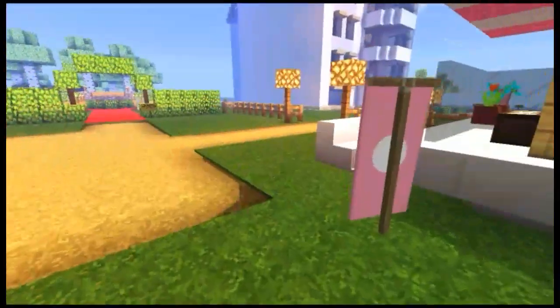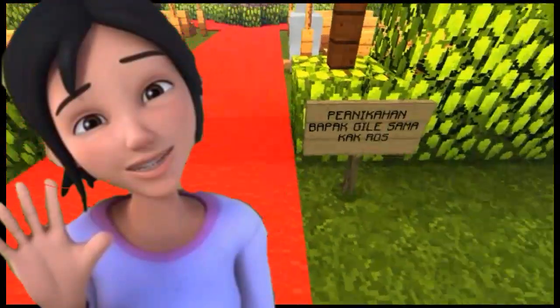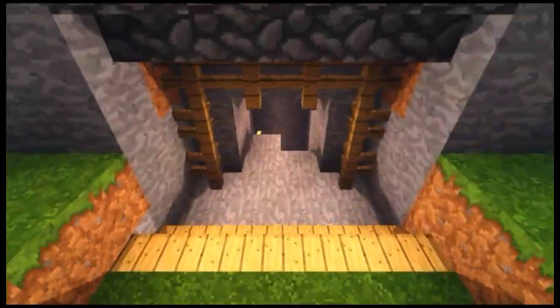Dan di sebelah sini ada tempat buat apa ya, pas menikmati bapak gile dan kak arus. Di sebelah sini. Jadi tadi saya menemukan terowongan menuju ke bawah. Kita langsung aja menuju ke bawah. Ini sangat-sangat dalam banget. Ini jalannya muter-muter seperti ini.